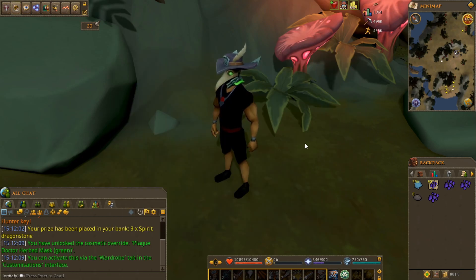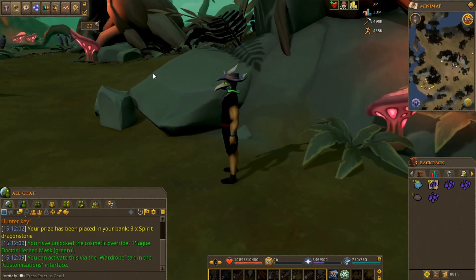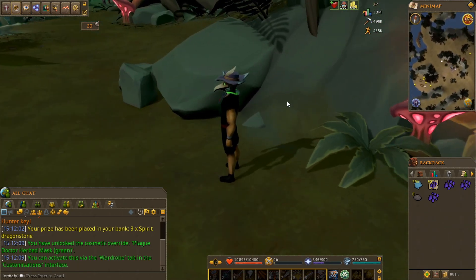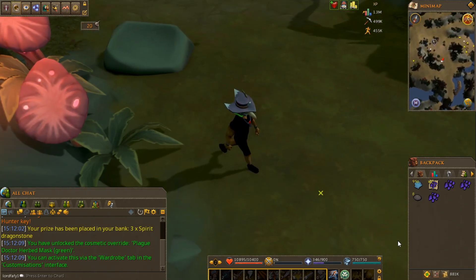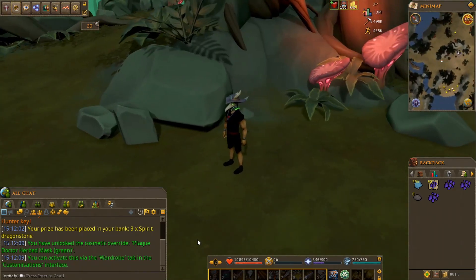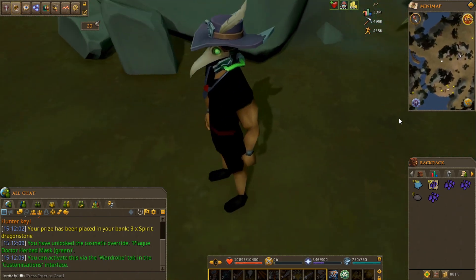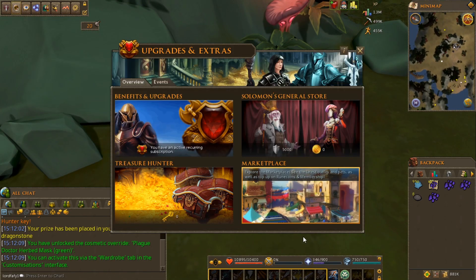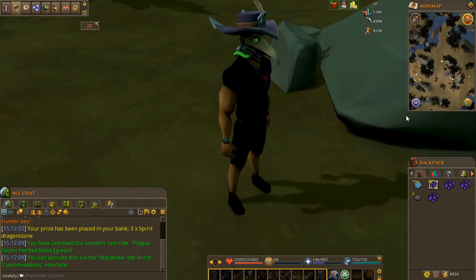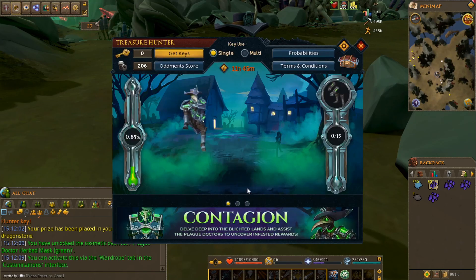I can't say I necessarily want the full outfit now, but it's rather interesting. No glowy parts — I would expect the dyes to glow or something, but I suppose they do not. So this is the brand new Treasure Hunter promotion going on. You could possibly get your hands on an outfit that first starts with this hat style, and then presumably looks something like this that you see right here.